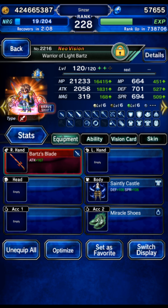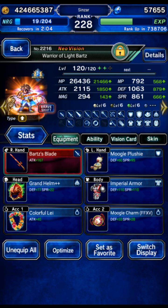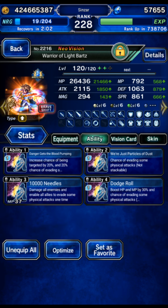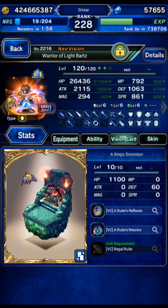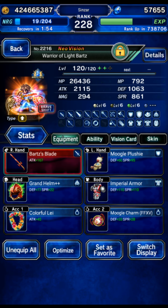Warrior Light Bartz in the base form is using some auto-buff gear. We didn't use Thousand Needles — ignore that. Shift form is passive provoke and evasion. I don't think evasion even matters that much because the boss does very low damage overall. But anyway, here is Bartz's build — he just does LB and amplify.